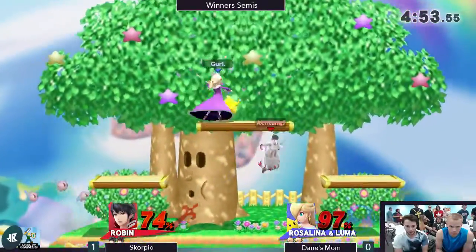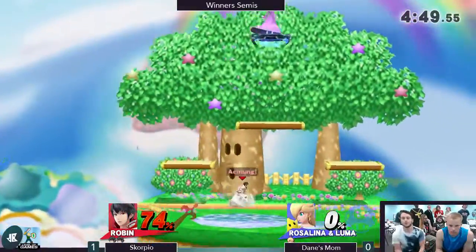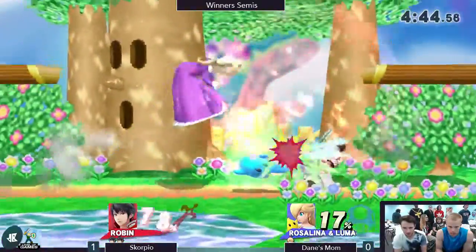If a Robin can manage to get Arc Fire onto Rosalina's shield, she's kind of stuck. Wow, too quick for him — and that killed! I didn't think it would. There's that low ceiling coming into play.